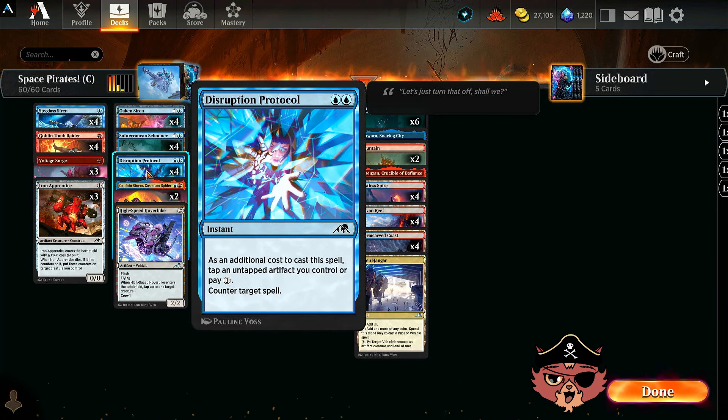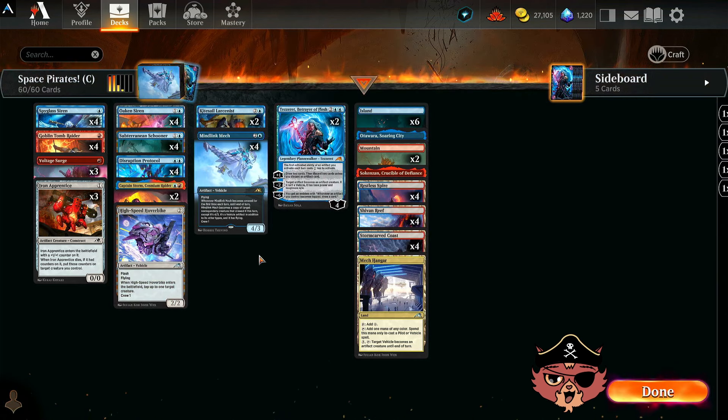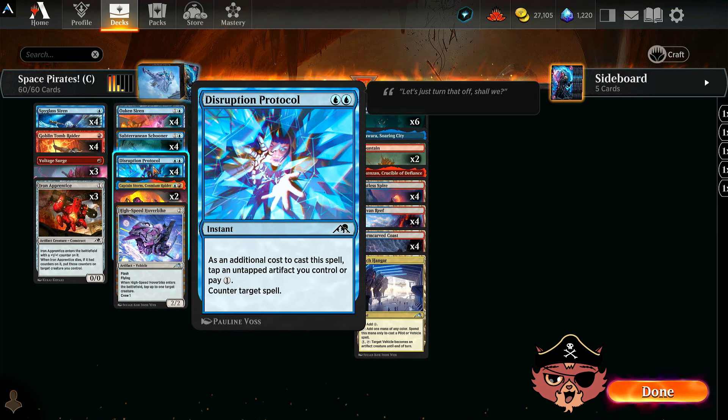We have Disruption Protocol — this could totally be your counterspell of choice and it fits the space pirate theme. I am a little concerned about the double blue though. It's instant speed — counter target spell — and as an additional cost, tap an untapped artifact you control, or just pay one mana. So it could potentially just be 3 mana, and hopefully double blue doesn't hold us up too often. More often than not, we want this to be 2 mana and then tap an artifact we're not using that turn.